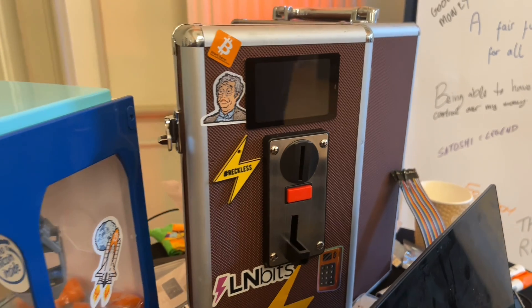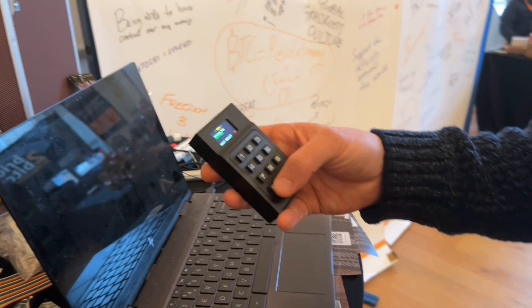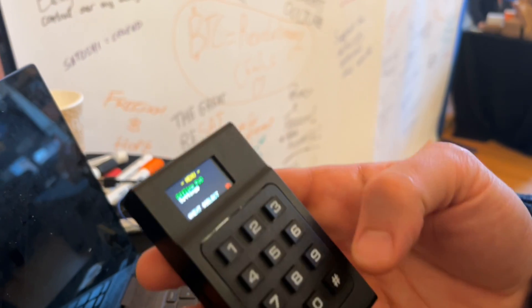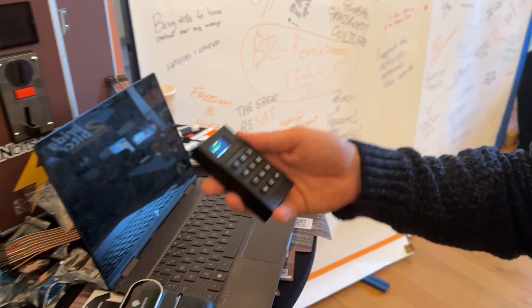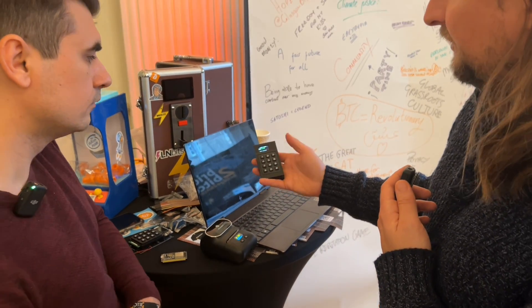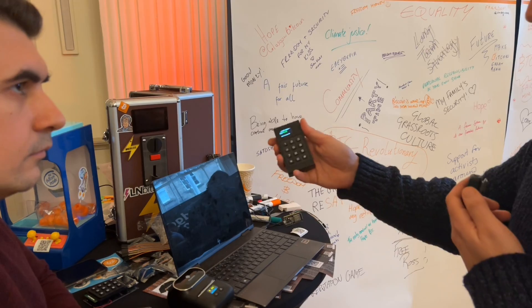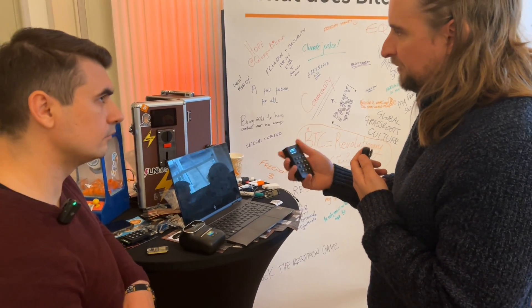We've also got a POS here, which is also using microcontrollers. This is connected to my LNBits, but this is actually completely offline — not connected to the internet at all. It has a secret inside the device which my LNBits install also has. I can generate an invoice for a cent. You can set this to any currency. It's set to a fiat currency because it's offline, so you can't do real-time conversion.